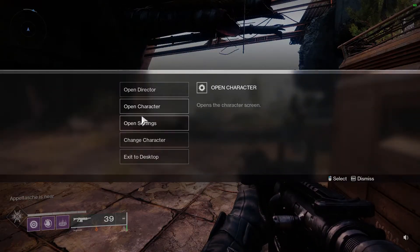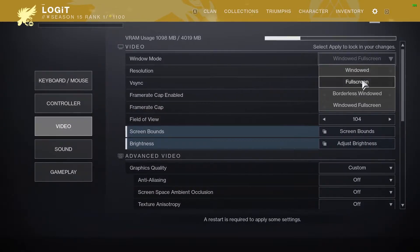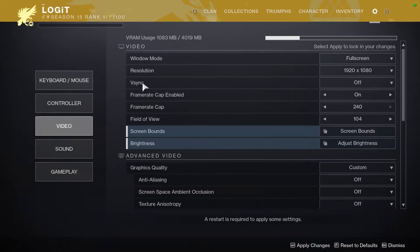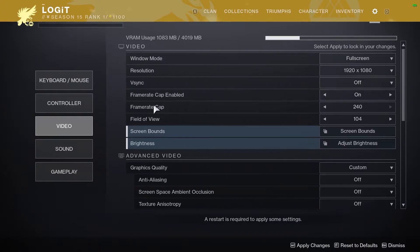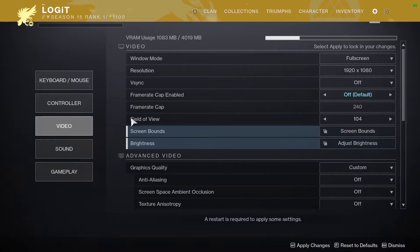Here you have to go to Video. On Window Mode, select Full Screen. Resolution, select 1920 by 1080. Vertical Sync, select Off. Frame Rate Cap Enabled, select Off.